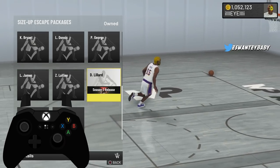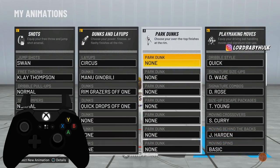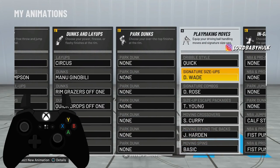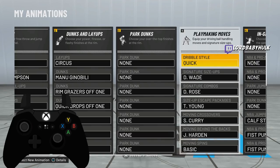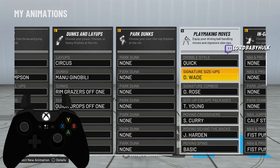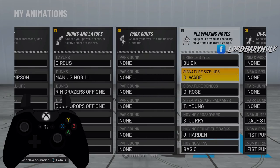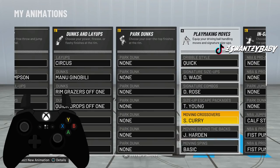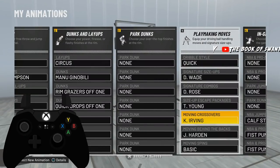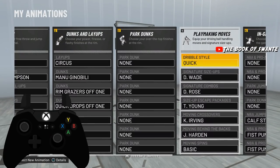I'ma show y'all the D-Wade move first. Here are the animations I'm using right now — these aren't my main animations. The moving behind the back is the new Harden, so I'm gonna test that out. This is the D-Wade — this is the broken move. This is not the D-Rose; the D-Rose goes in a different slot. I'll put on the Kyrie for the moving cross. My controller hand cam is messed up — it's always pointing up — but you'll be able to tell.